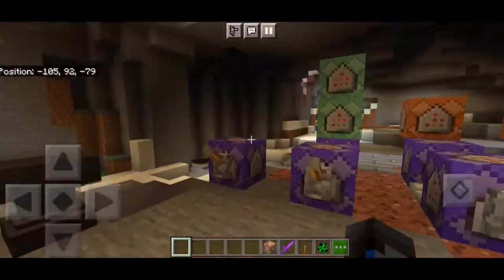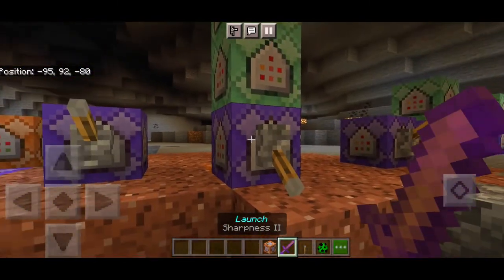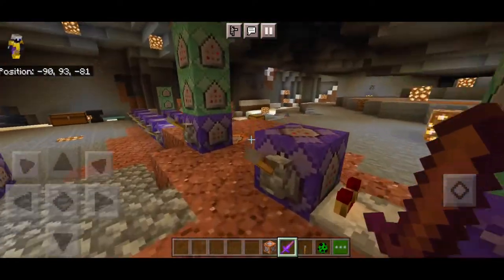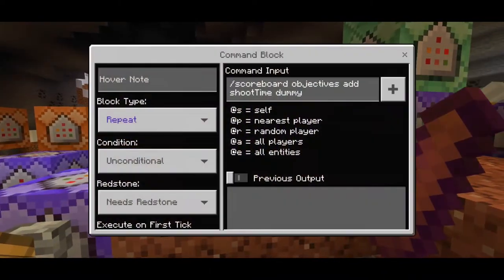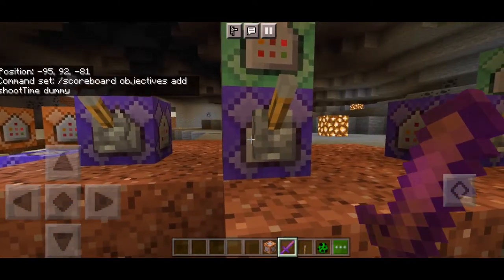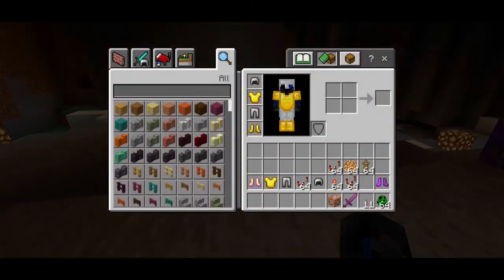The first thing we're going to do is grab our command blocks. I'm really just going to show you the repulsor ray part, which is this one command block — the scoreboard command. This other one is just the flight command, so we don't need that. We only need this long power command. This scoreboard objectives command is very important — it limits the range of our repulsor ray to prevent lagging and crashes.